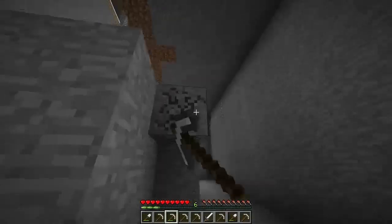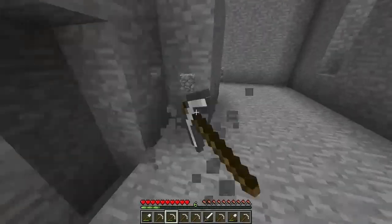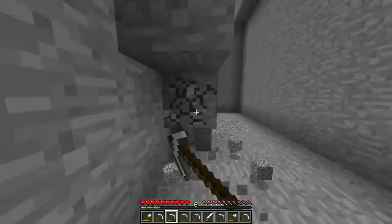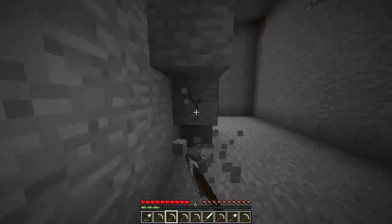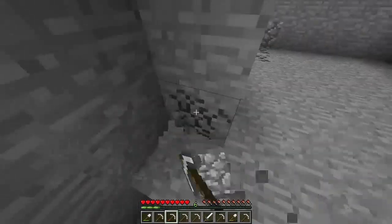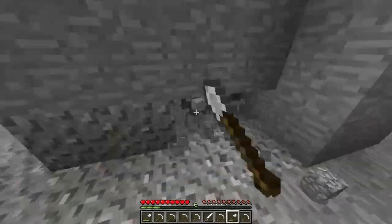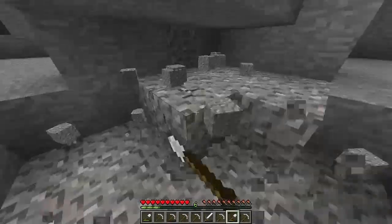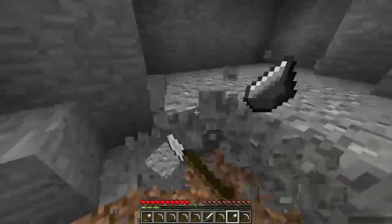I want to turn all the walls into smooth stone because it'll look a lot nicer. The next major base work I've got to do after this is dig out the space for the minecart storage station, and once that's all dug out I can actually start building it, which will be really cool.